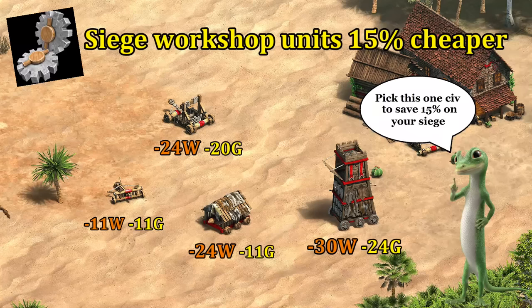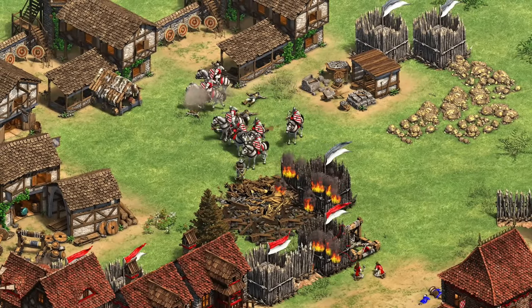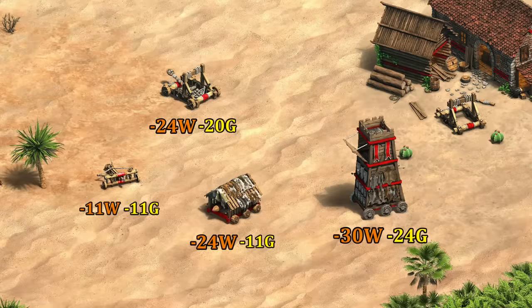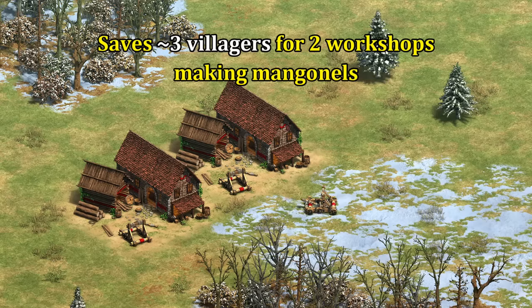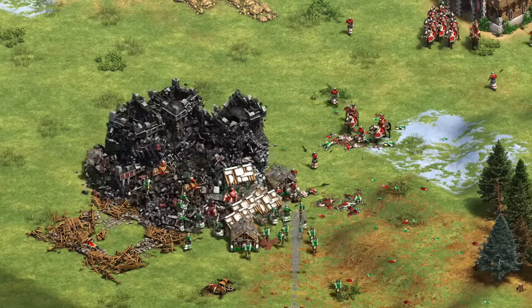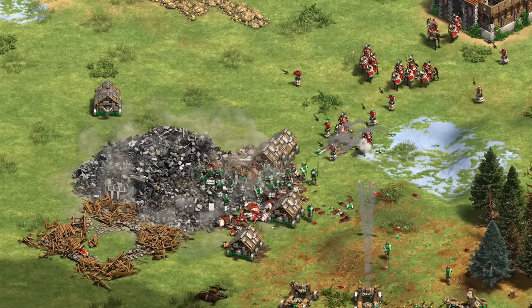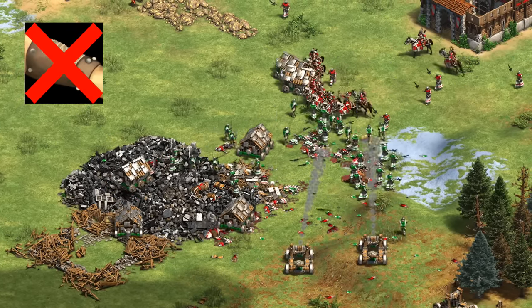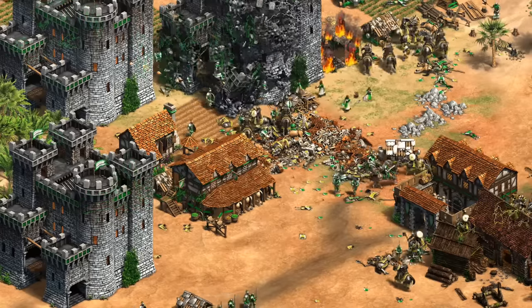Their next civ bonus is that their Siege Workshop units are 15% cheaper. Slavs also have a ton of siege options, so there's plenty of opportunities to make use of this. Discounted Mangonels in Castle Age are my personal favorite, but it helps right through to adding Siege Rams, Scorpions, and Onagers in Imperial — technically giving the greatest savings on their Siege Towers. If you have two Siege Workshops making Mangonels, the effect of the bonus is similar to having three more villagers divided between wood and gold. This bonus combined with Slavs' great late-game infantry means they end with arguably one of the strongest Halberdier and Onager pairings in Imperial, especially if gold is getting tight. Having discounted siege can also be especially handy against archer civilizations.